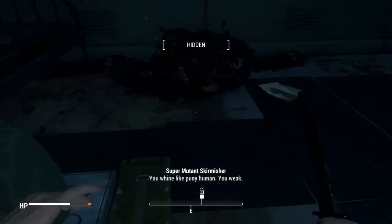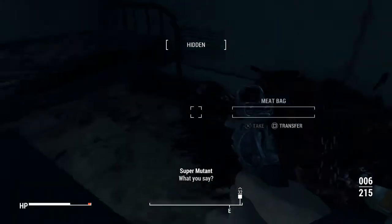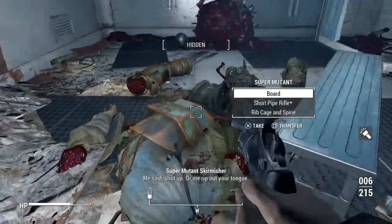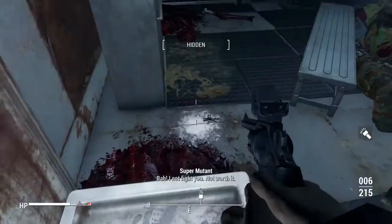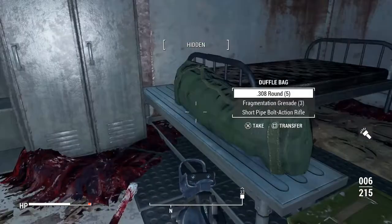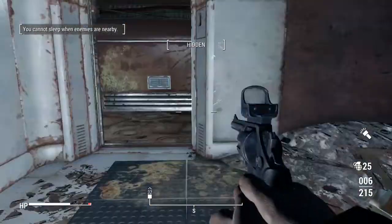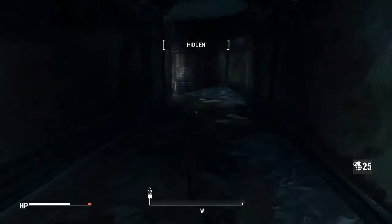And .44 ammo. Wait. Okay, we can actually utilize .44 ammo nowadays, with Clint. You're going to rip out my tongue? Yeah, you're going to try. Ha ha! Guts. Fine. Didn't want to take a nap anyways. You jerk.